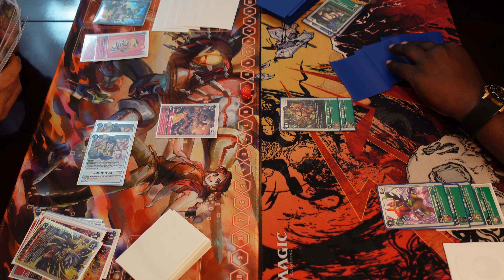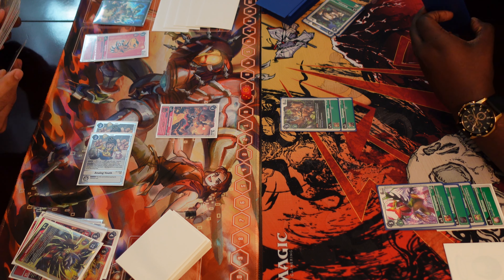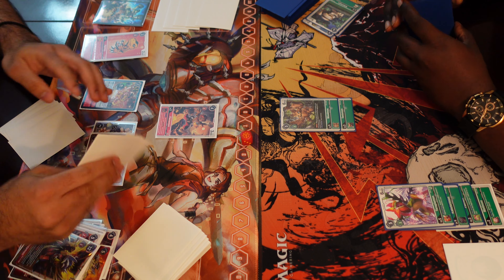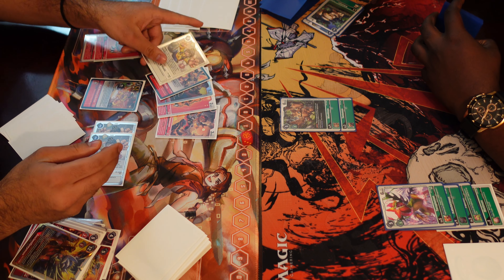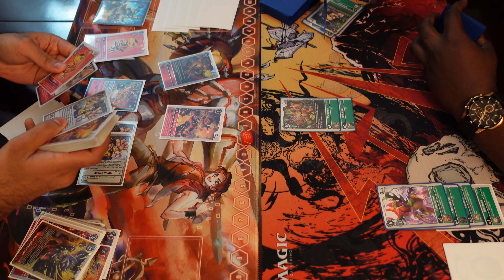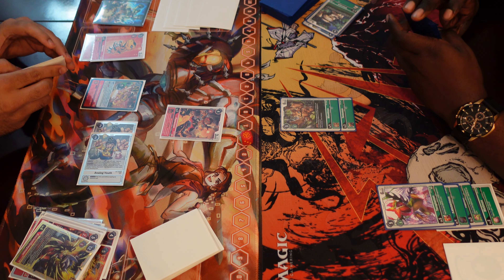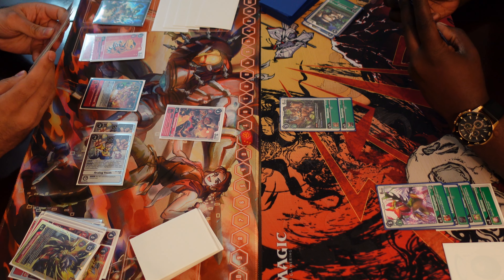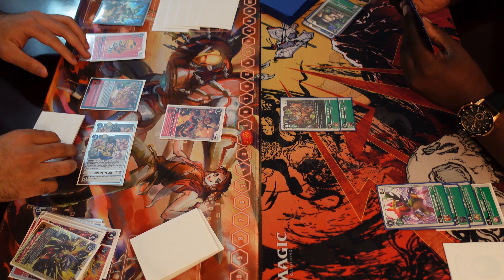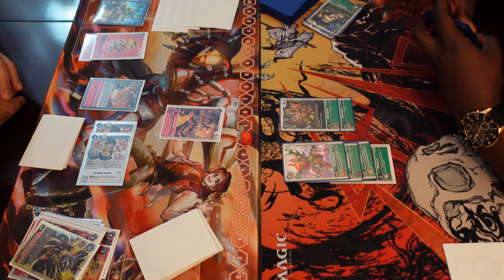I pretty much have this one — my opponent is at zero security, I just need one more attack. Playing another red tamer would be helpful so if I draw into an Agunimon I can just go for game. We're going to see Red Memory Boost — reveal the top four cards of the deck and add any red Digimon. Taking the Aldemon to my hand and putting the rest at the bottom, leaving my opponent with just two memory. Green can do quite a lot with only two memory.